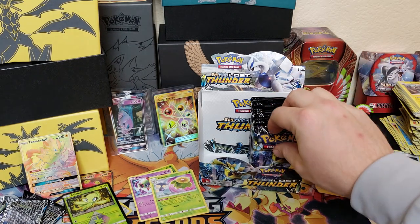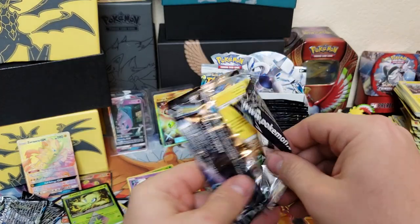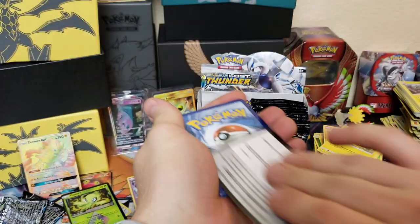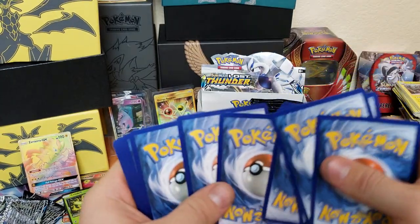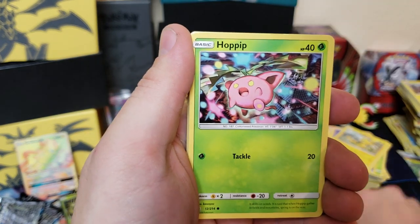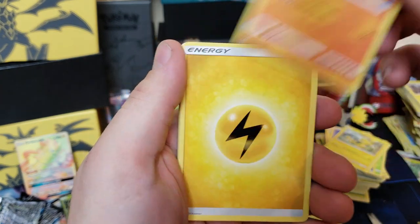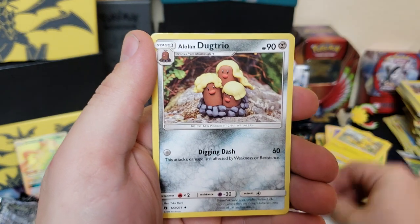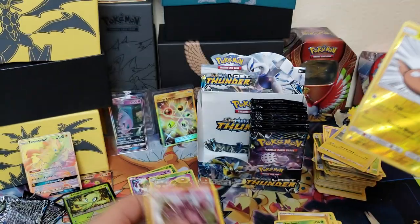Opening up the right side now. We got Patchy, Chuu, Rowlet, Hoppip, Carbink, Blitzle, Onix, energy, Vespiquen, Mina, Alolan Dugtrio, Stunfisk, and Granbull.